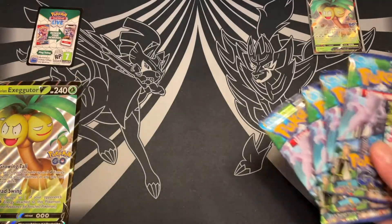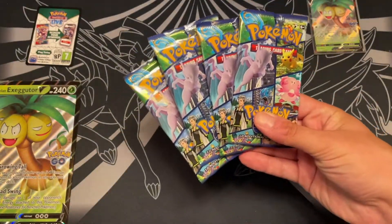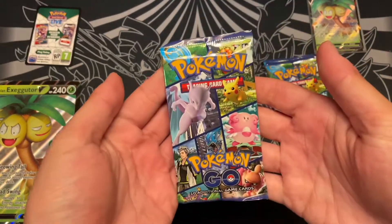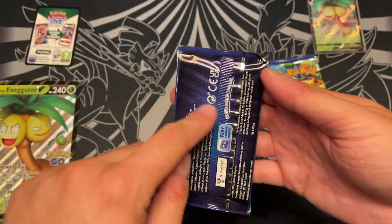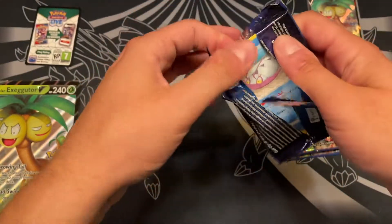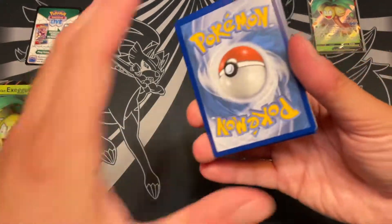I already pulled the Chase Mewtwo offscreen, so of course that happens. I'd love to see if I could actually pull something cool in one of these videos. This is what the Pokemon Go packs look like — you get this kind of mosaic art thing on the front. For once, I feel like it looks pretty similar to the Japanese pack art, which is neat. You've got almost this Evolutions blue kind of thing going on in the back, and I bet that's going to trip people up when we start getting mystery boxes with Pokemon Go packs inevitably down the road.